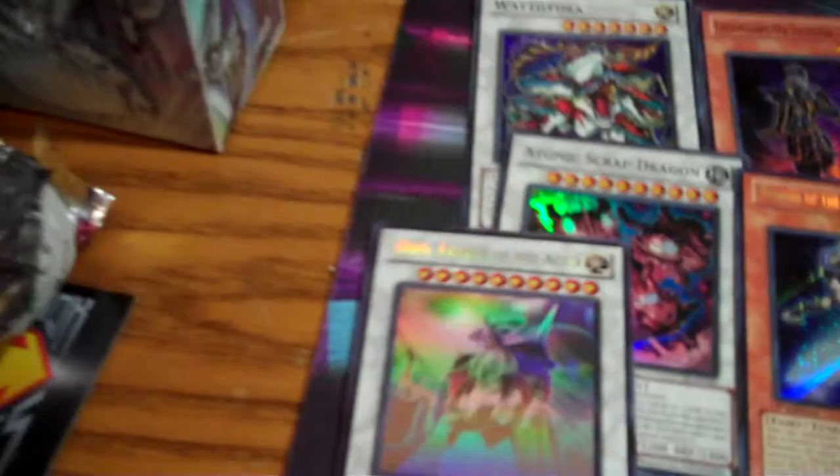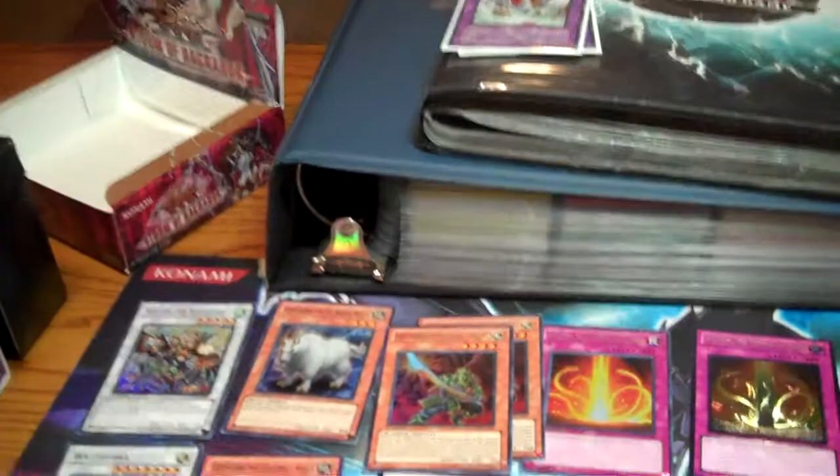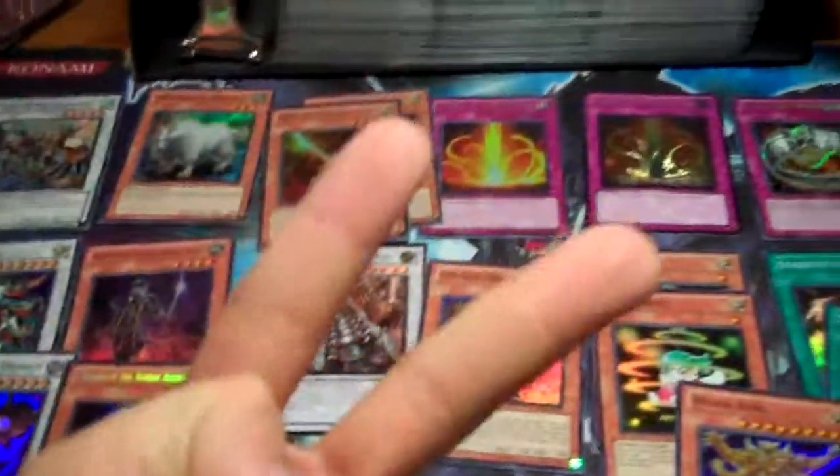Thanks for watching. Just a little recap of what I pulled in this set. Pretty satisfied — this one box pretty much made up for the other box. I got both boxes fairly cheap from Paradox Comics. Once again, they hook you up, so definitely check them out. Here are the pulls. If you guys want any of this, definitely hit me up with an offer. That's a pretty sexy card right there. These two are pretty sexy as well. All the commons and rares you could possibly want. Thanks for watching, this is Naruto340 and I'm out. Peace out, guys.